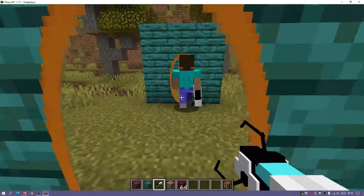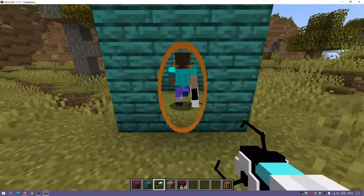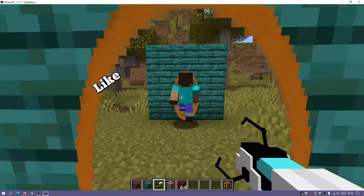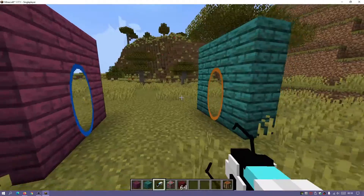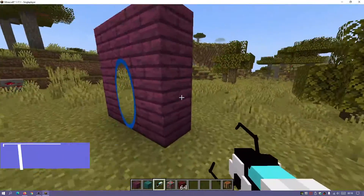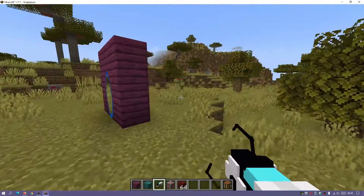Hey, what is up guys, welcome back to another Minecraft Java video. Today we're going to be taking a look at the Portal Gun mod for Minecraft Java Edition version 1.17.1. This is a really cool mod — it's similar to the Portal game that was developed by Valve, who also made Half-Life. If you've ever played the Portal game, you'll know what this mod is all about, because it does have this cool looking portal gun.